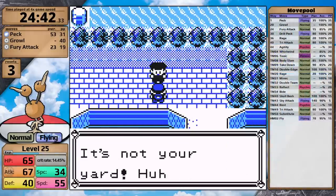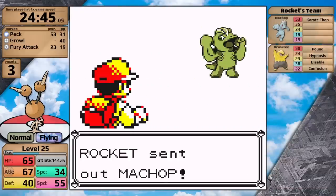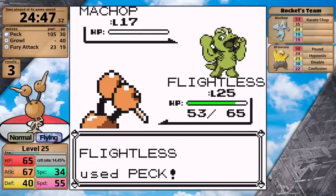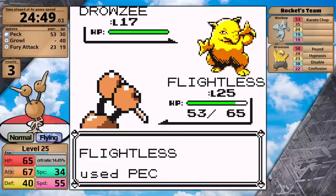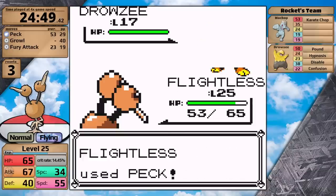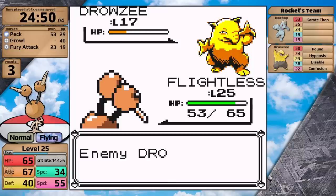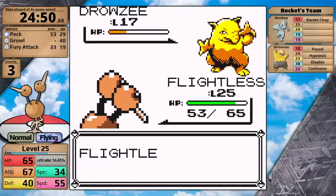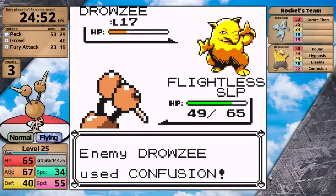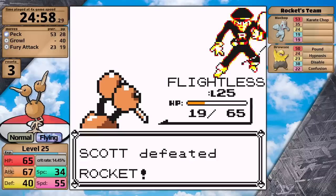In my videos I like to talk about random trainers scattered across Kanto — typically trainers that have the potential to knock me out. For instance, this Rocket has a Drowzee with Hypnosis, Disable, and Confusion, which causes a lot of problems for some Pokemon. I was hoping Doduo would knock it out in one hit, but it survives and uses Hypnosis, which connects and puts Doduo to sleep. Luckily I do wake up and manage to take the victory, but that was actually pretty close.